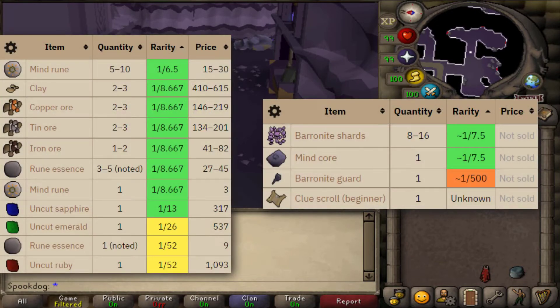Mind golems have some low level drops, but the main thing you kill them for is mind cores. These act like 10 essence at a time, granting you multiple runes and more XP than normal essence. So if you're in free to play and you stack up a bunch of these, you could get a lot of runecrafting XP at once.